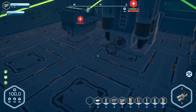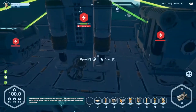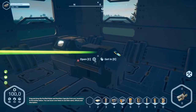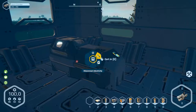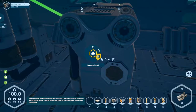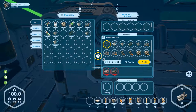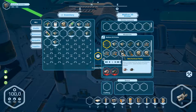Bolts and mechanical parts are missing, so we have to go to the 3D printer. Disconnect... and now we've got energy here. So we can make mechanical parts now — they are here.